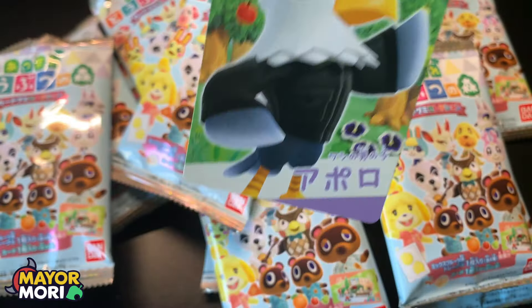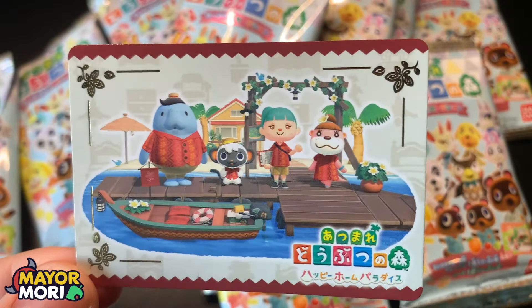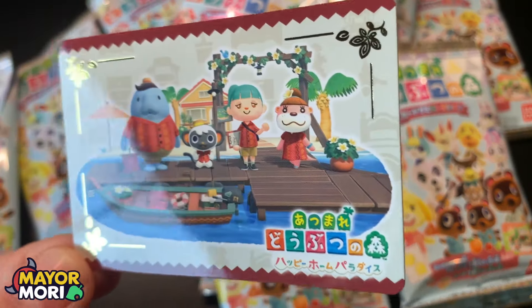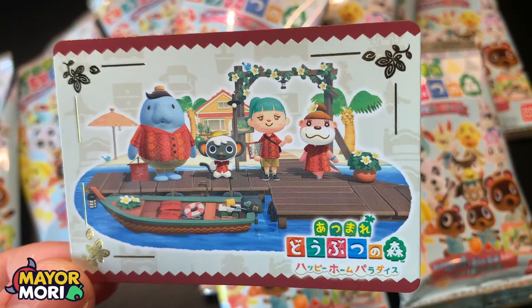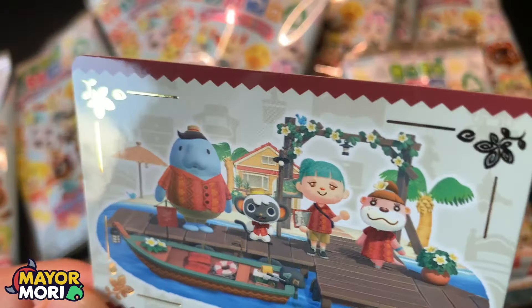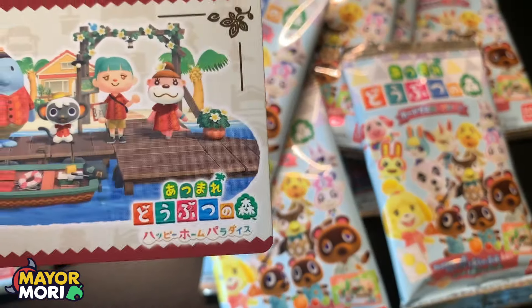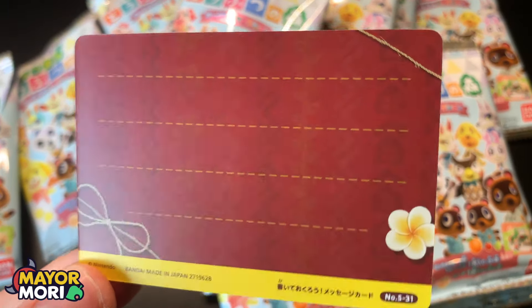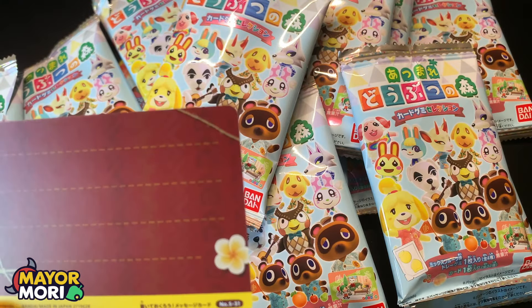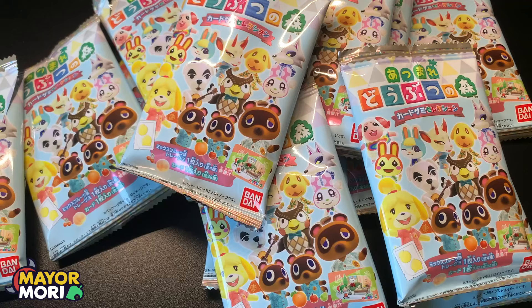We've got Apollo again as a duplicate. And a new one — the other Happy Home Paradise card. We've got Lottie and the new characters there with Nico's boat. Wardle looking absolutely awesome, with the Happy Home Paradise pattern around the edge, on the dock at Happy Home Paradise Island. Really nice card. The Happy Home Paradise logo on the front, and on the back we've got the loading screen patterns on another piece of stationery. Number 31 — definitely a new one we need.